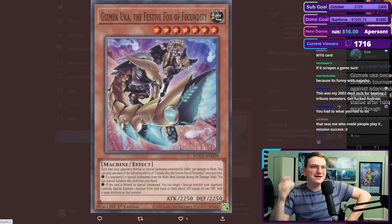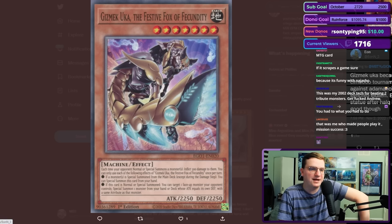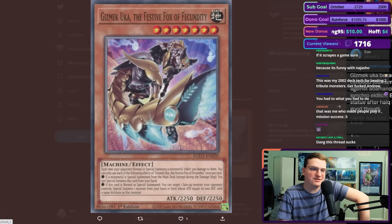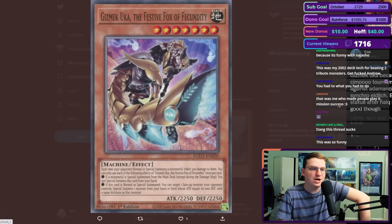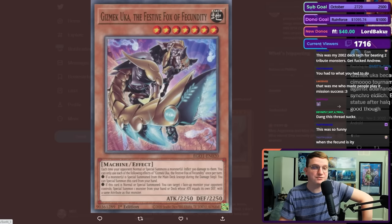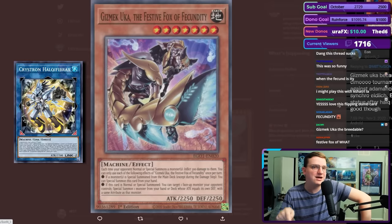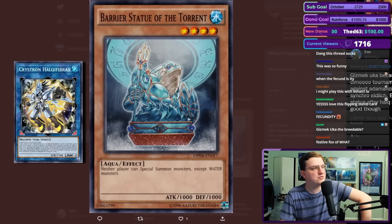Yeah, this was a classic. Gizmec Uca, the festive fox of fecundity — if your opponent special summons a monster, inflict 300 damage to them. If a monster is special summoned from the main deck, you can special summon this card from your hand, and if it's specialed, you can target a face-up monster your opponent controls and special summon a monster from your hand or deck whose attack equals its own defense with the same attribute. So what you would do is wait for your opponent to summon exactly Hauk of Fibrax, summon festive fox, target the Hauk, and summon Barrier Statue of the Torrent, locking them into waters. This was awful.